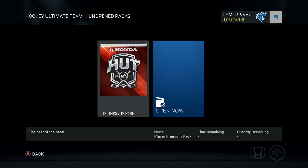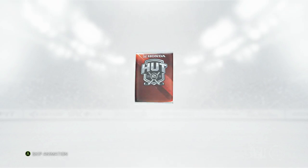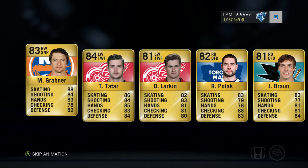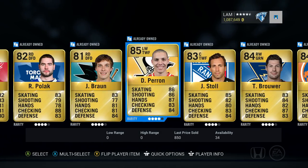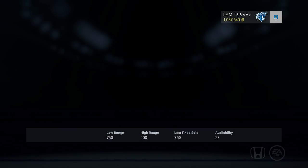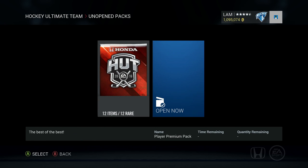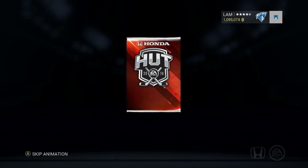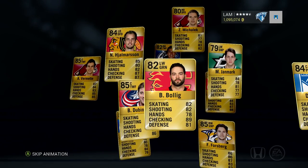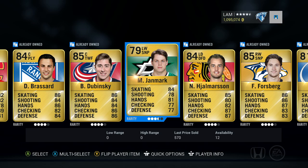We've got tons of player premium packs saved up. I'm saving some packs for Team of the Year at least. In this first pack I don't see anybody good — Larkin, Peron, Bolesky — a couple of Detroit players but nothing too special, quick sell that. Second pack, 12 items — show us the money, show us a 94 overall Drew Dowdy. Any players above 85? Bolic, Brassard, Dubinsky, Jarnmark — bust of a pack, gonna quick sell.